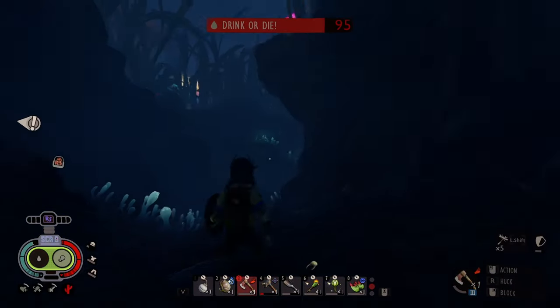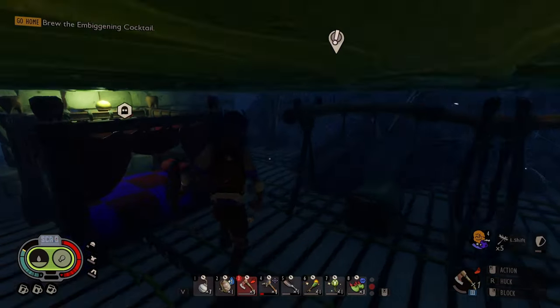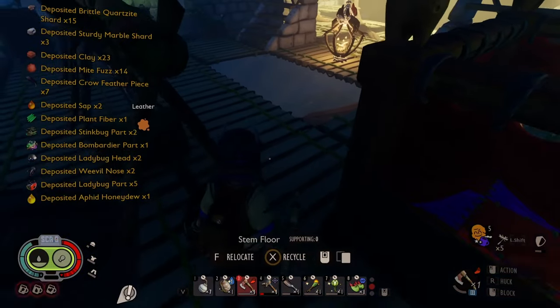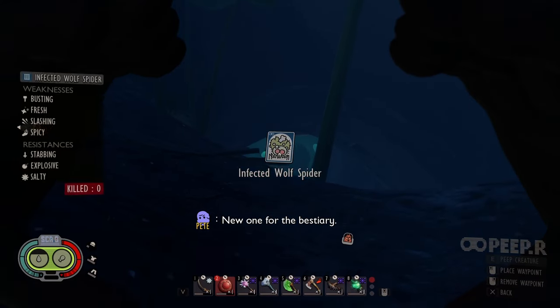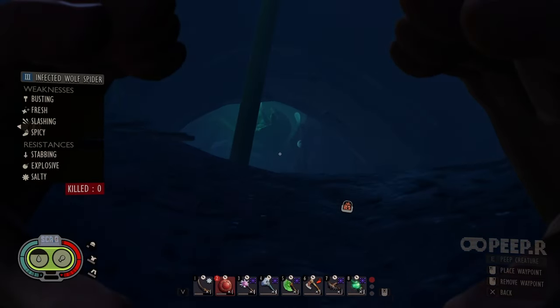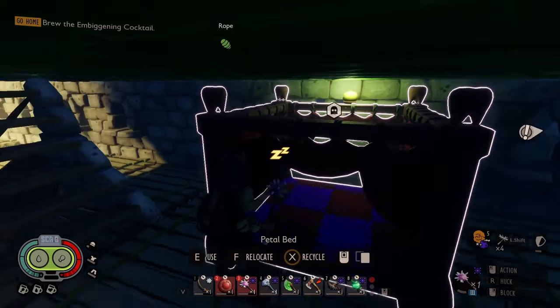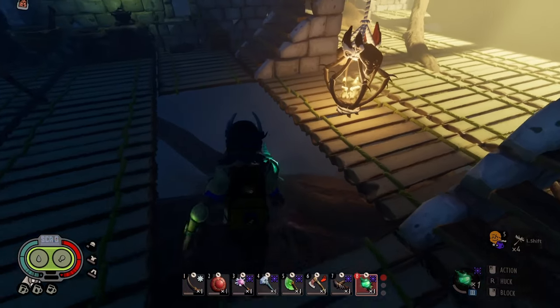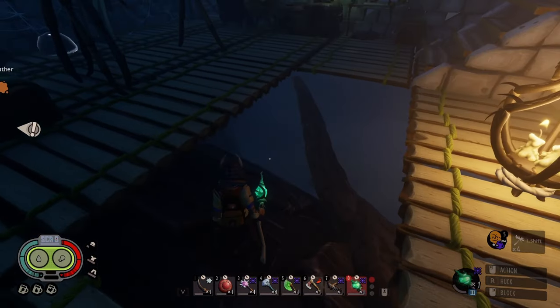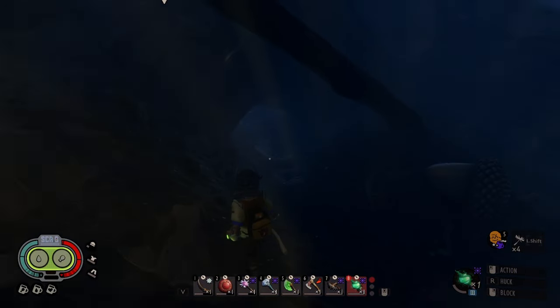What is that? What the heck is that sound? Oh god — infected wolf spider! Fresh, slashing, spicy, and busting are the weaknesses. Well, it's got a lot of weaknesses at least. I am home, so maybe I just try and fight it. Let's try and Sour Staff it first to get some good stun on it. I'm going to try and stun it with the Sour Staff and then acid edge it.